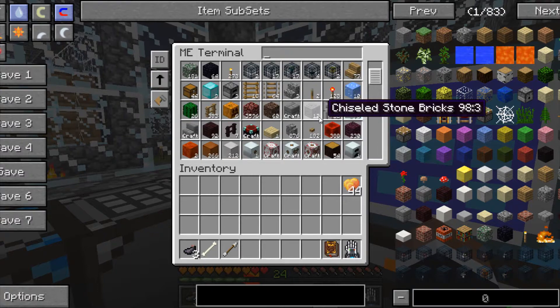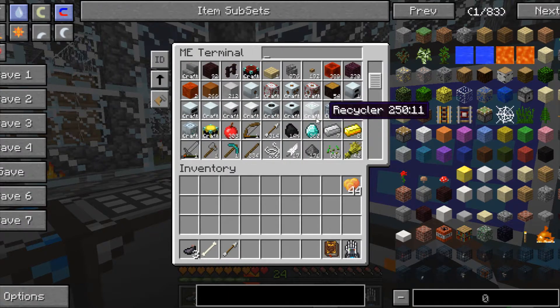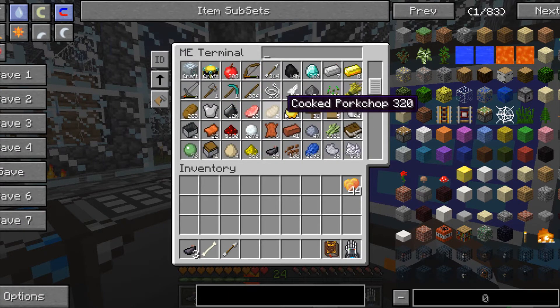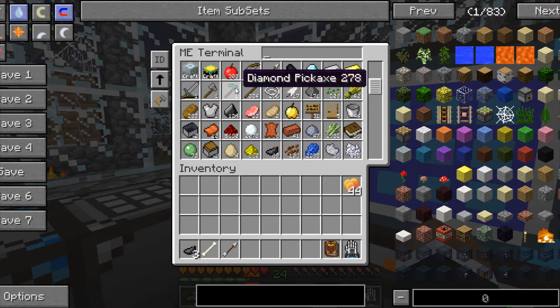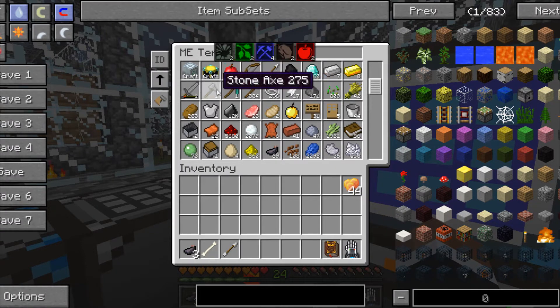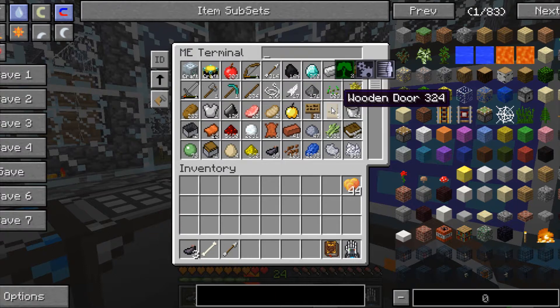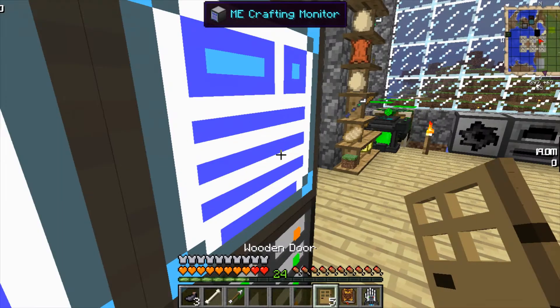Don't tell me I have to actually make some things like a machine block or anything. What would machine be? Maybe pickaxe? Oh, right there — doors. Doors are machines, apparently.